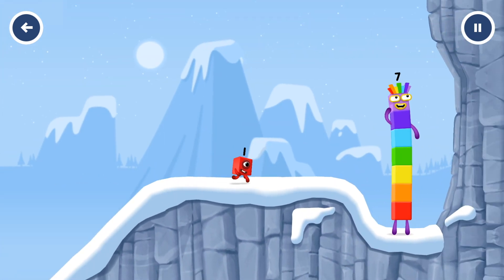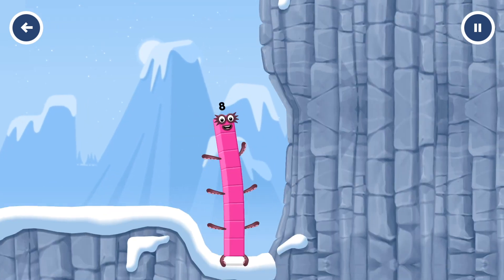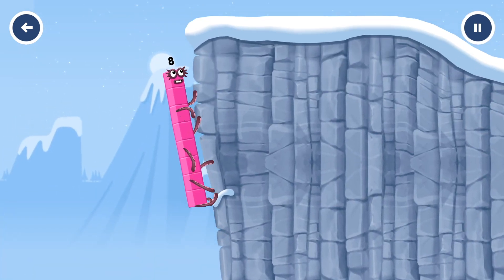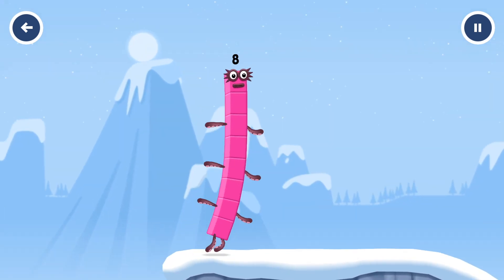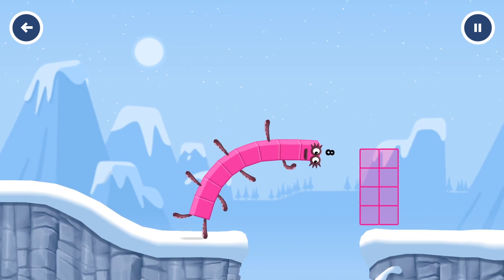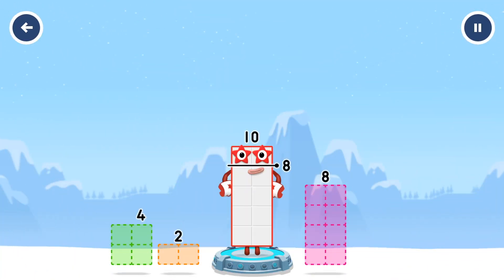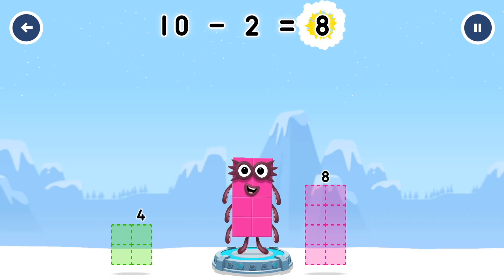How is one going to get up there? I am seven. I am eight. Octoblock coming through. Oh. Take number blocks away from ten to leave eight. Two. That's right. Ten minus two equals eight.